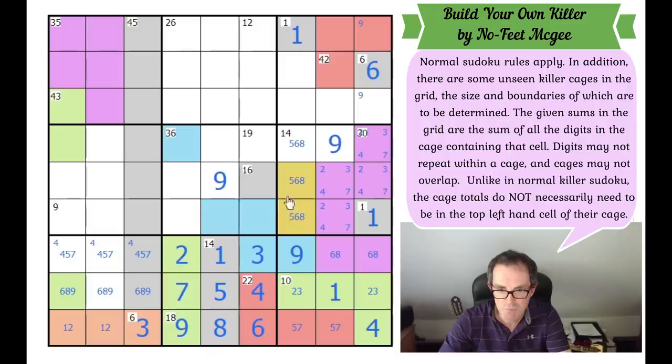Once this is a 9, it can't be part of the 16 cage — the minimum for those two squares is still 5 and 6, which would repeat a 5. So this is the limit of the 16 cage, and there must be an 8. That's not an 8, therefore. 8 and 5 would put 3 here — not possible. So it must be 8 and 6. This is a 2. That's a 5. That's a 5. That's a 7.